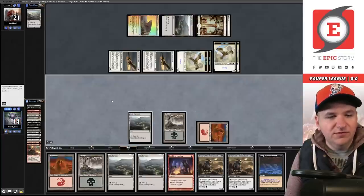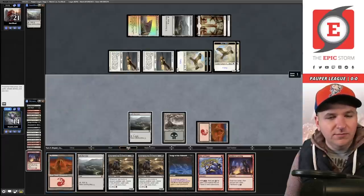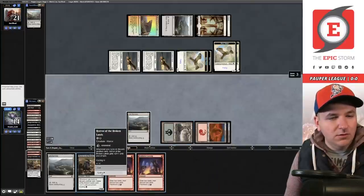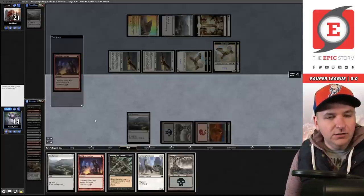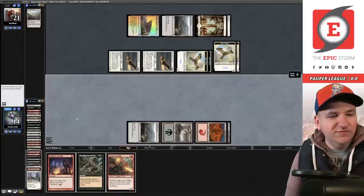We're not dead — it's worth noting that even though we fizzled, there's still a lot of game left. Battle Screech, and they can flash it back, so if they have a Rally in hand they're actually representing lethal next turn. I'll go to 14. Draw for turn — that is a Songs of the Damned. I'm going to cast Faithless Looting to start, discard Swamp and Ash Barons, play the Mountain, Rite of Flame.